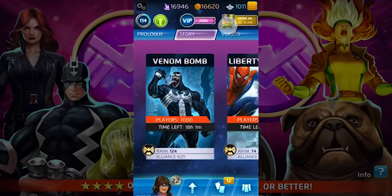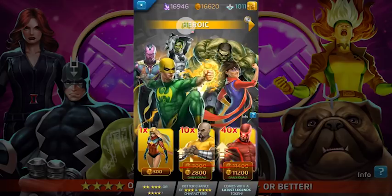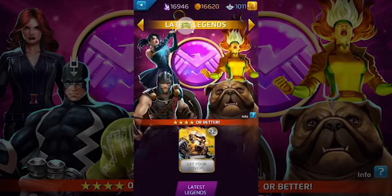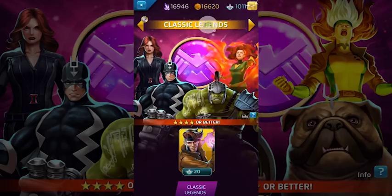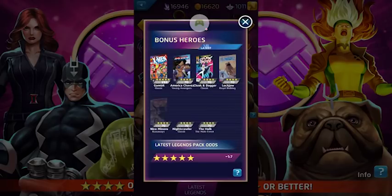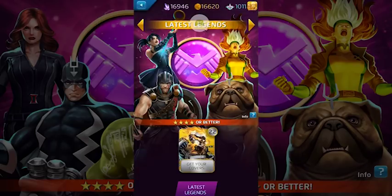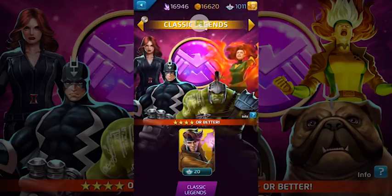What's going on guys, hope you're all doing well. We have a thousand command points - let's waste them! We are going to blow them all opening up Classic Legends, and I might end up opening some Latest Legends too. This is a couple days after they added the new Robbie Reyes Ghost Rider to the Latest Legends pack, so Latest Legends features Archangel, Ghost Rider, Thor, and basically everybody else in the current legends.